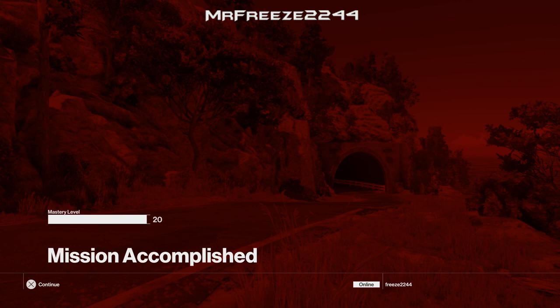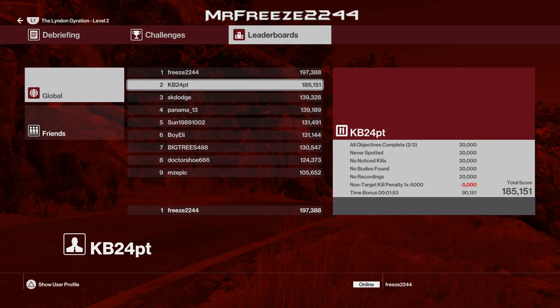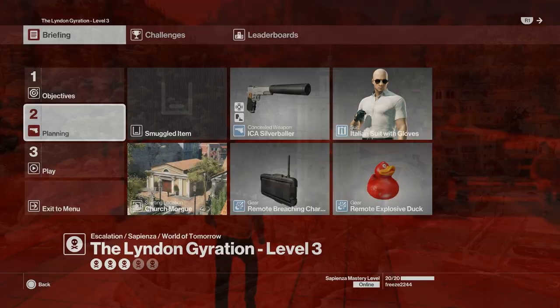That will take care of the Silent Assassin rating for level 2, and we can move on to level 3. For level 3 we're going to bring our Breach Charge and a Remote Explosive Duck. We're going to start in the Church Morgue area and again use any suit you want and any pistol.